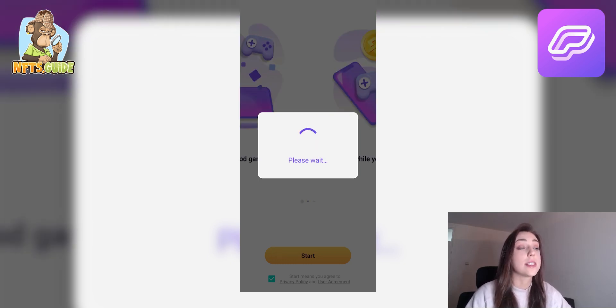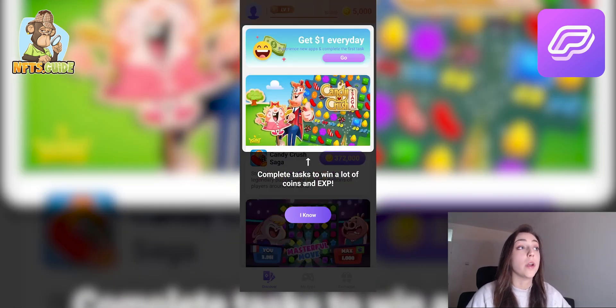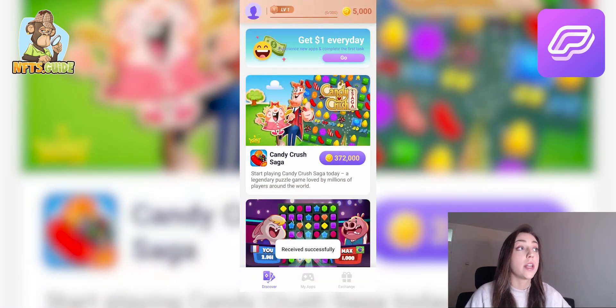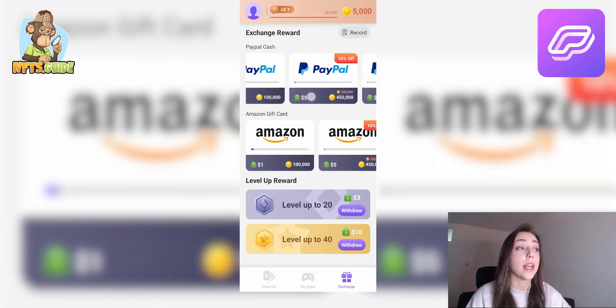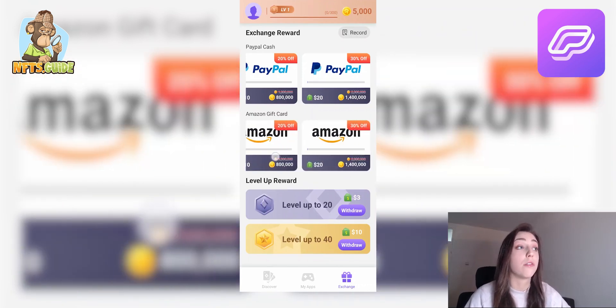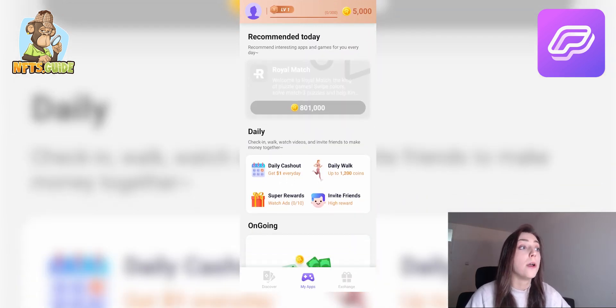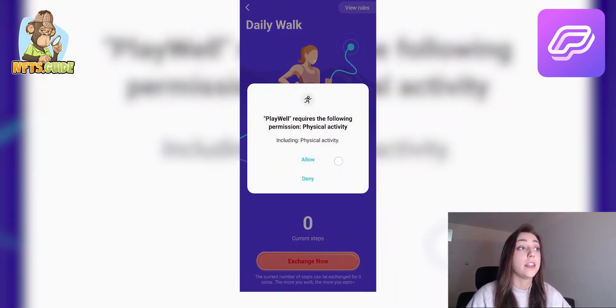When you open it, the first thing you'll see is the Discover page, where you'll find a level bar showing your current level and all the games available to play. You can also see the amount of coins you have. All those coins and rewards can be exchanged for real money via PayPal cash or Amazon gift card, and there are different discount rates depending on the amount you want to exchange.